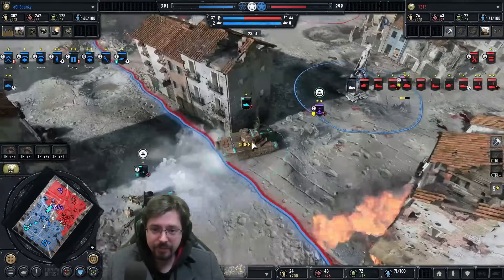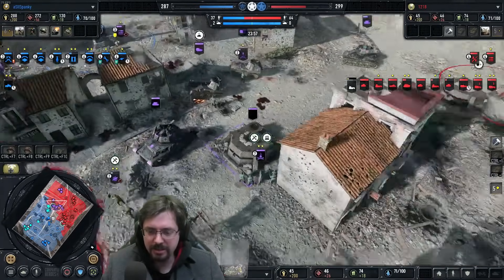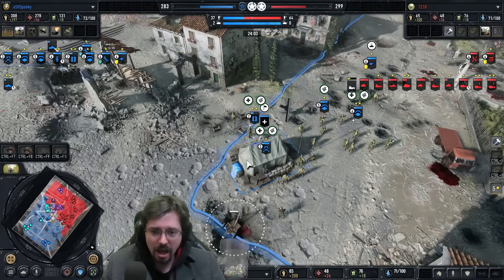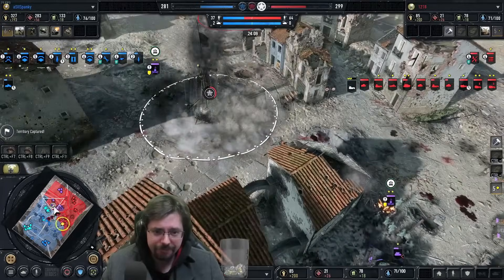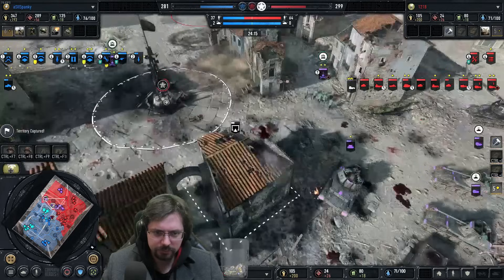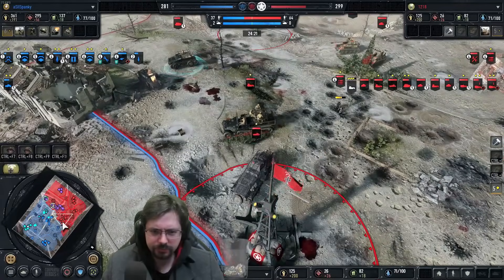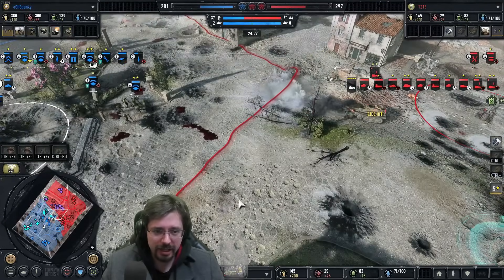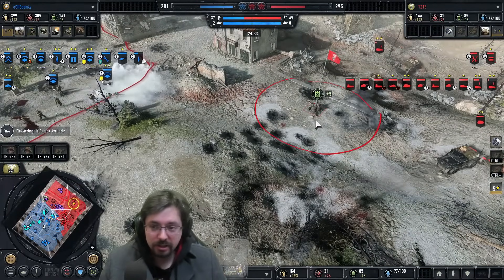Matilda getting super low — could lob an AT grenade on it to get a damaged engine status, but the Marder's a bit slow behind. He's building another bunker a bit further forward. Both anti-tankers are fairly low. The bunker is still alive, surprisingly — I'd have expected an incendiary round to be dropped by a mortar already, or at least bring over the artillery officer and drop another barrage there. Five bazookas in total almost take down this Vet 2 mortar half-track. Pop smoke to get away.